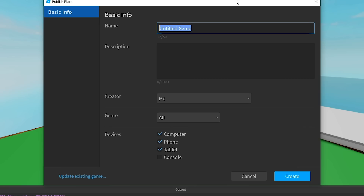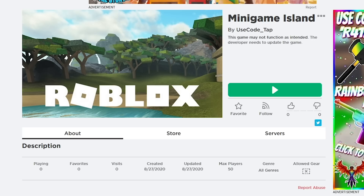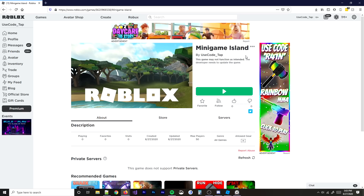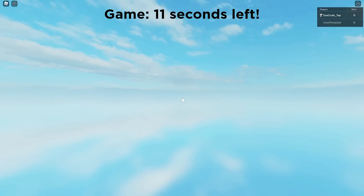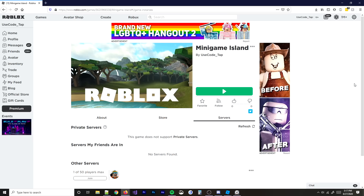I'll name it 'Minigame Island' — pretty good. Making it public. No thumbnail, nothing polished, and it says the game might not function as intended — not a great sign. If I had 24 hours I could make something really good; 30 minutes is obviously way too much of a rush. I joined the game and something was wrong — a player was flying — clearly very broken, but I took a minute to fix one issue and we're going back in.